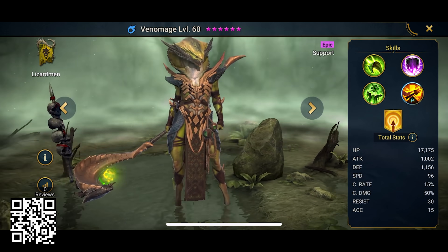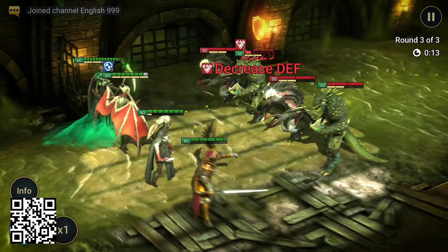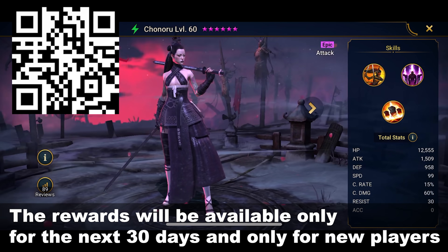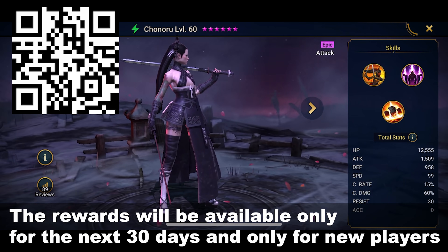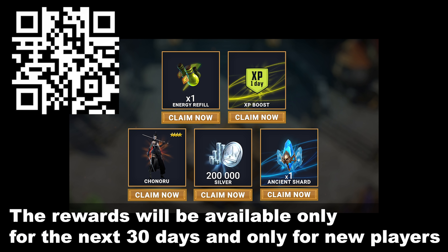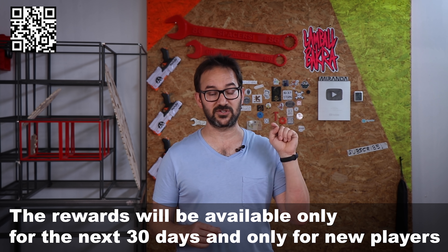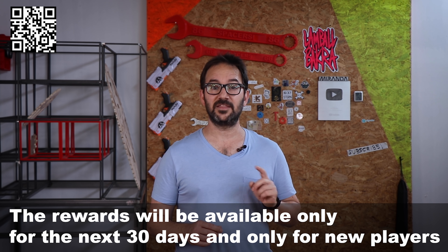If you want to get a huge head start in Raid, all you have to do is hit the link in the description or scan my QR code and you'll get an epic hero, Ronoru, who is amazing in the Doom Tower, 100k silver, one experience boost, one energy refill, and one Ancient Shard so you can summon an awesome champion as soon as you get in-game.